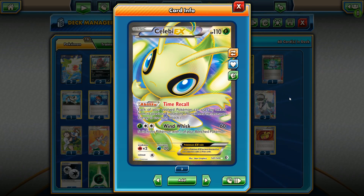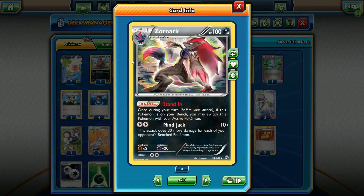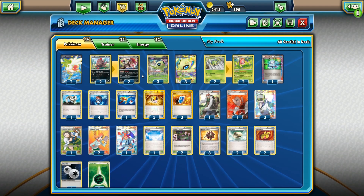We're never really going to take advantage of Time Recall. We're going to actually focus on Wind Whisk. Hits for only 60, then switch this Pokemon with one of your bench Pokemon. So we're going to do a hit and run tactic. We're going to have Zoroark here with Stand In and a Float Stone. Could use Keldeo, but Zoroark is a good backup attacker, especially if you're facing Suicune, Sigilyph, and things like Regice. Stand In is basically a Rush In with Keldeo. Mind Jack is a decent attack — hits for 10 base, does 30 more for each of your opponent's bench Pokemon. Fighting Weakness, Psychic Resistance, and 2 Retreat Cost. It's from the Breakthrough set.